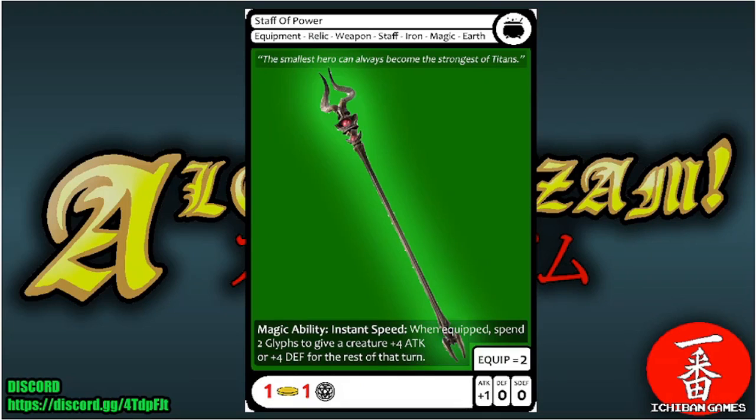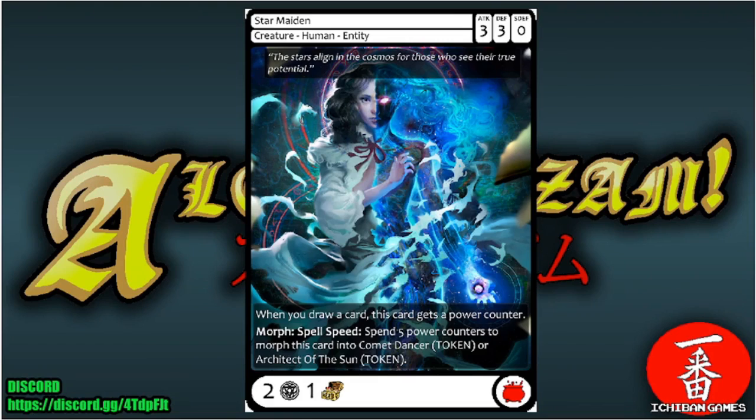Next is Staff of Power, a common equipment relic weapon — a magical iron staff of the Earth faction, casting cost one gold and one glyph, equip cost two. The equipped creature gets plus one attack. Magic ability instant speed: when equipped, spend two glyphs to give a creature plus four attack or plus four defense for the rest of that turn.